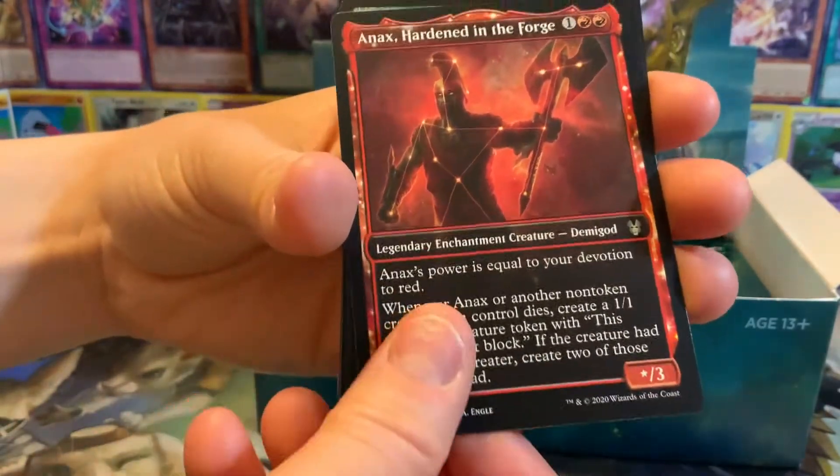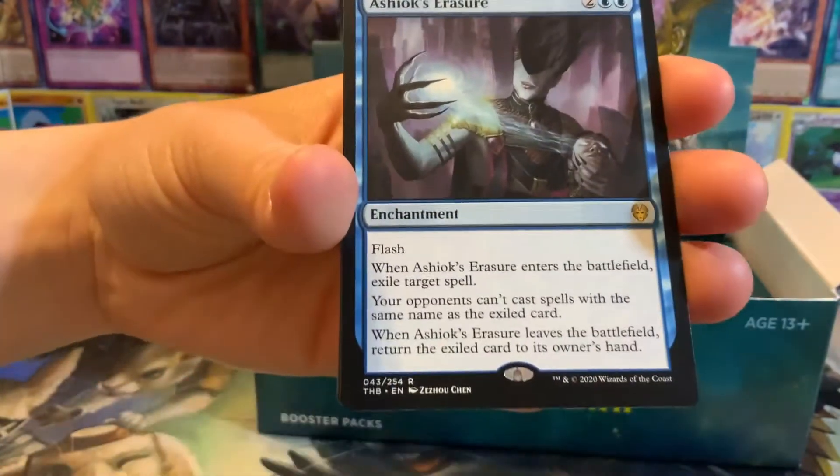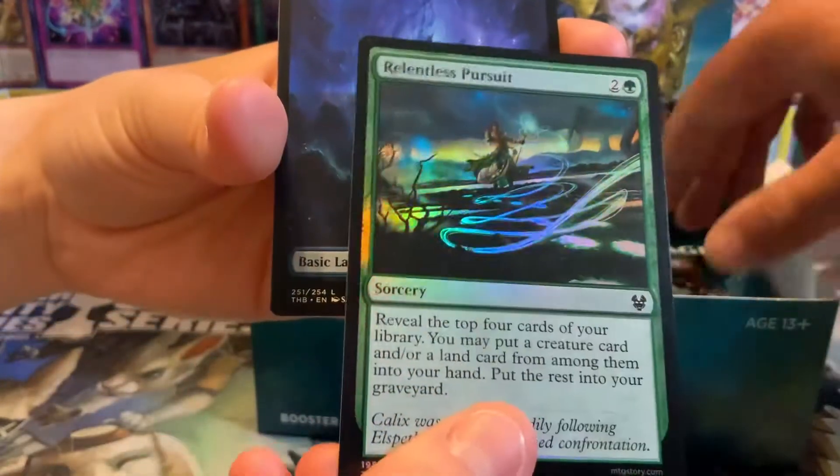There's the Anax - so we've gotten three out of five of the uncommon legendaries. Ashiok or Asher, and then Relentless Pursuit in foil. There's our first island - so we've gotten them all.